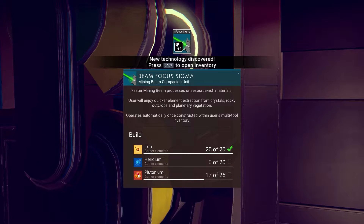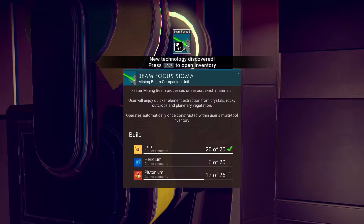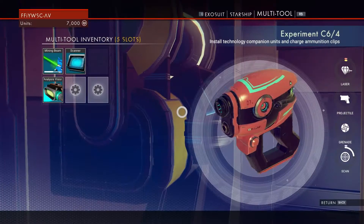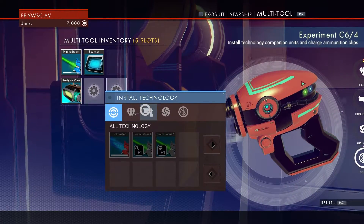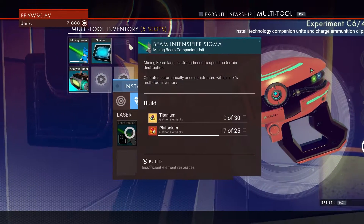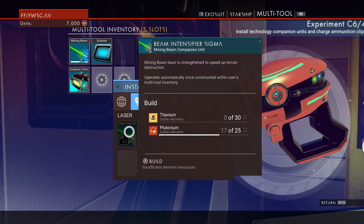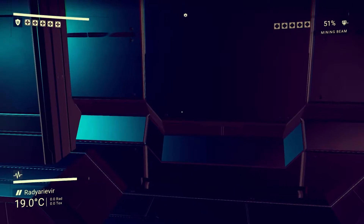You discover new technology — that's cool! Faster mining beam processes on resource material: user will enjoy quicker element extraction from crystals, rocky outcrops, and planetary vegetation. We need radium and more plutonium — that sounds very doable. So you discover blueprints for stuff, and these are different things. That's cool — so that's what we came here for, I guess.